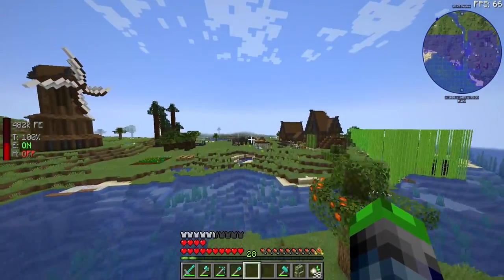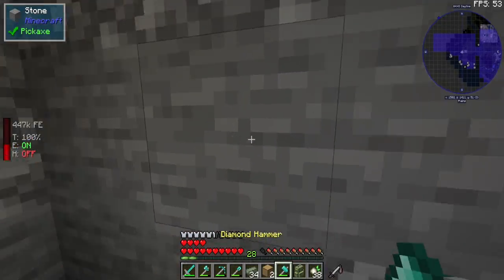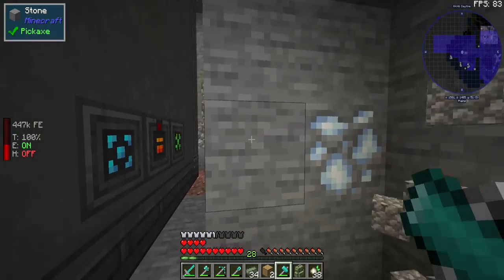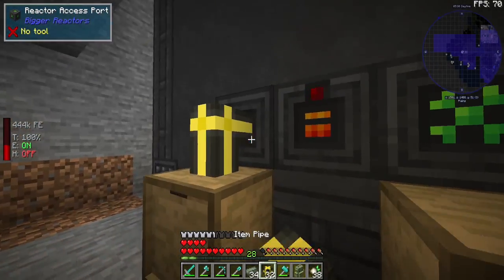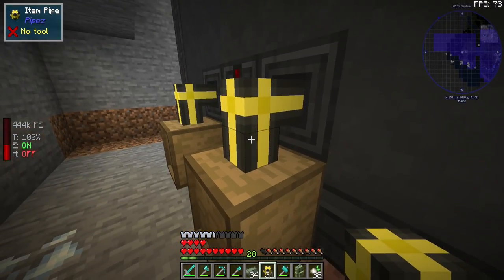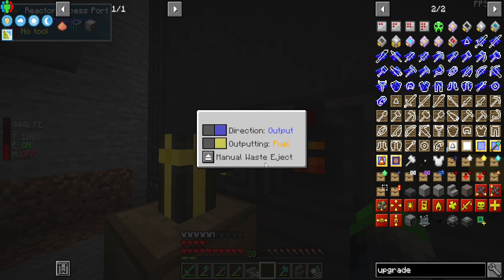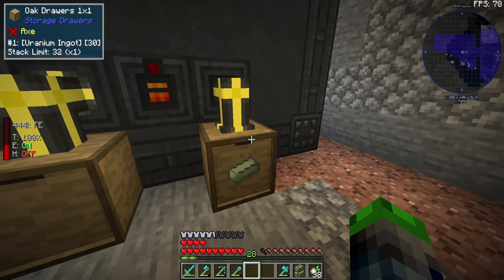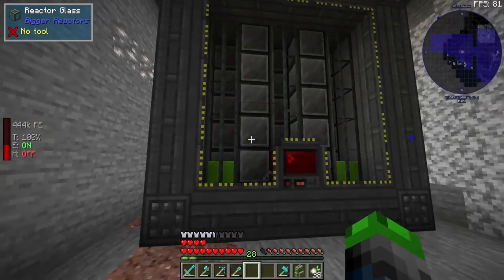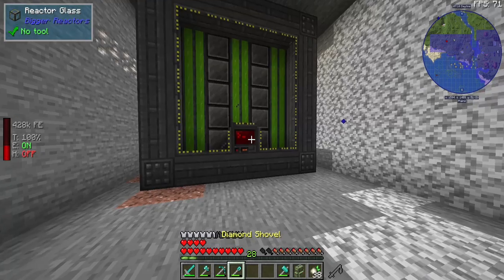Now we need to get a bunch of uranium in it. We're going to clear out just a little bit more room back here. We got our pipes. We're going to be pulling out of here — outputting waste. That's going to go in there. We're going to put our uranium in here and it is being put in. Can we see it from the front? We can — amazing! This thing is full of uranium now.